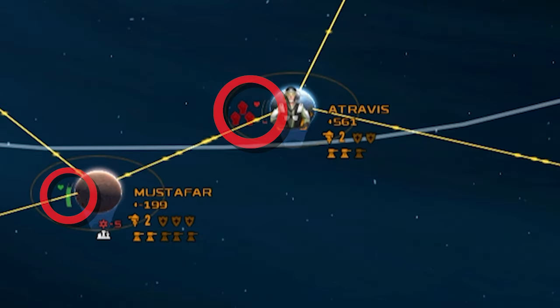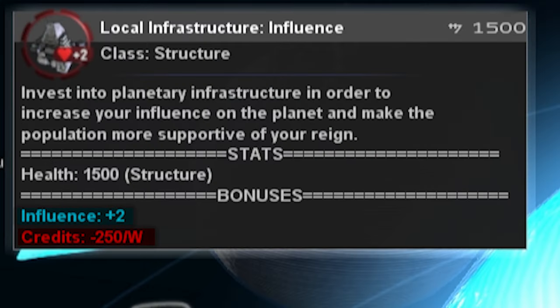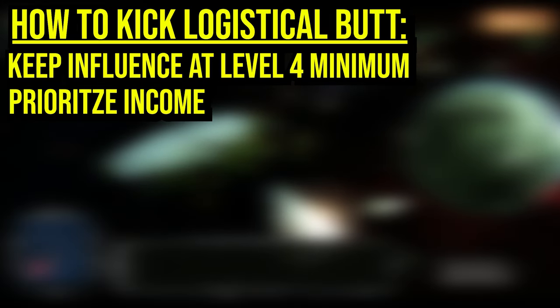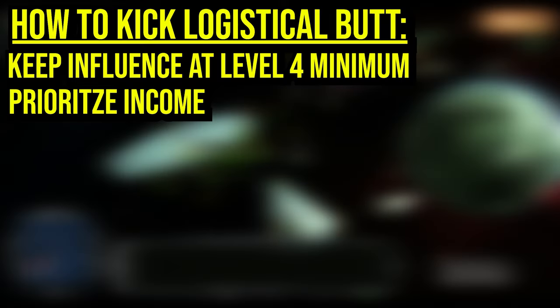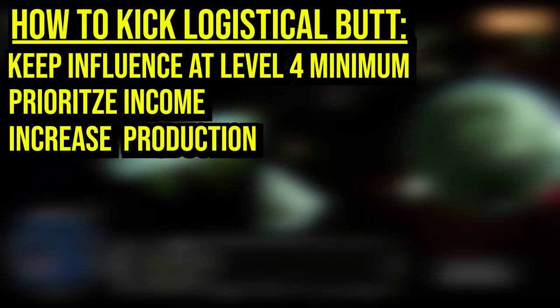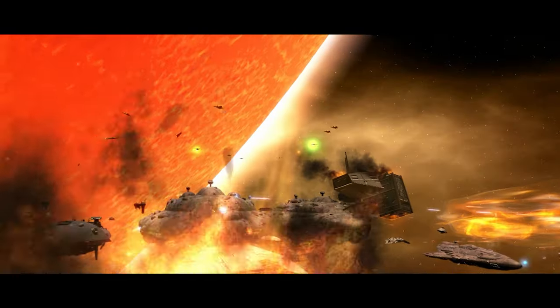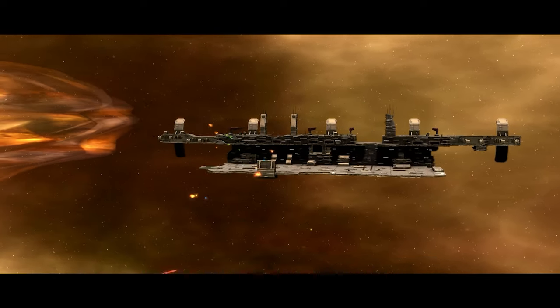Before you set out to become the logistical mastermind you were always meant to be, let's summarize how to maintain a wartime economy. One: don't lose your influence over a planet — to fight for a planet and then lose it because of neglect is a waste. Minimize all waste, including paying for influence-raising buildings but forgetting to tax the local population. If you have a surplus of influence, spend it on taxes or labor camps. Two: increase your weekly income — all other problems can be solved with enough income, and you have multiple tools at your disposal. Three: ramp up production — logistics win or lose wars. Four: keep building your economy as more options become available. Five: ramp up production again. This is what you've been fighting for. If your economy can sustain a massive fleet, use it — this is no time for modesty. Like every aspect of this game, economy mastery takes time and patience. There are no right answers, just difficult choices.